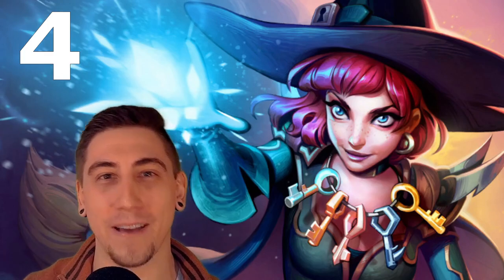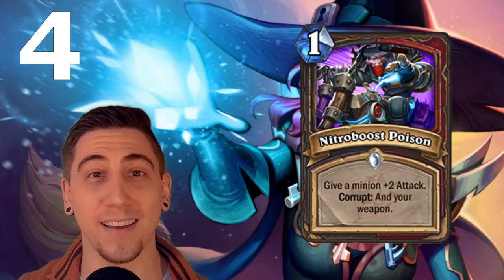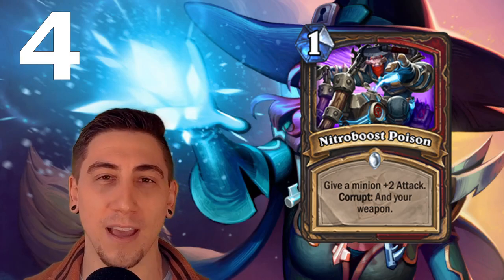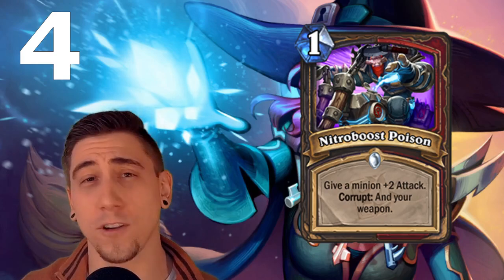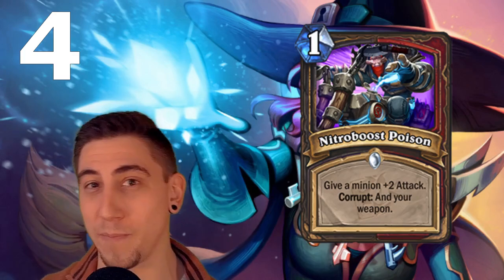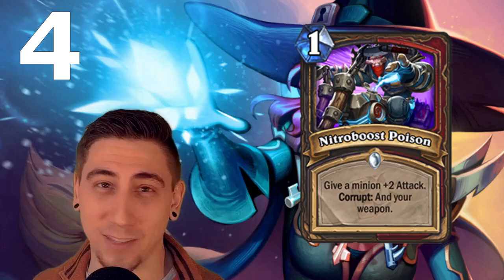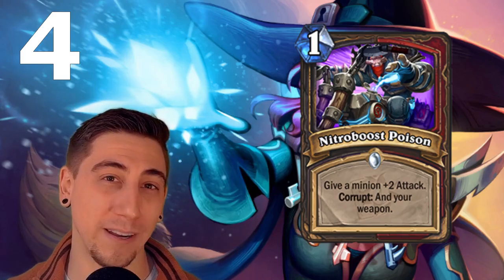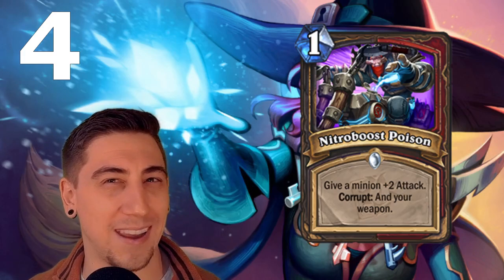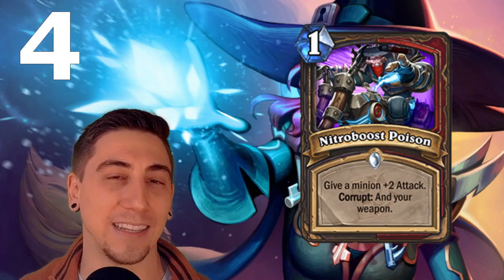Coming in at number four is Nitro Boost Poison — a dual class card for Rogue and Warrior. For one mana, you give a minion plus two attack, and if it's corrupted you also give your weapon plus two attack. This is crazy easy to corrupt since anything costing two mana does the job. In Warrior you're often playing a weapon on three; in Rogue you hero power and play this, boosting a stealth minion plus your hero power's weapon. For just one mana this is incredibly versatile — pretty much four guaranteed damage right away, and potentially more if the minion sticks or you get extra weapon swings. This might even be nerfed to two mana in the future; it's just that strong.